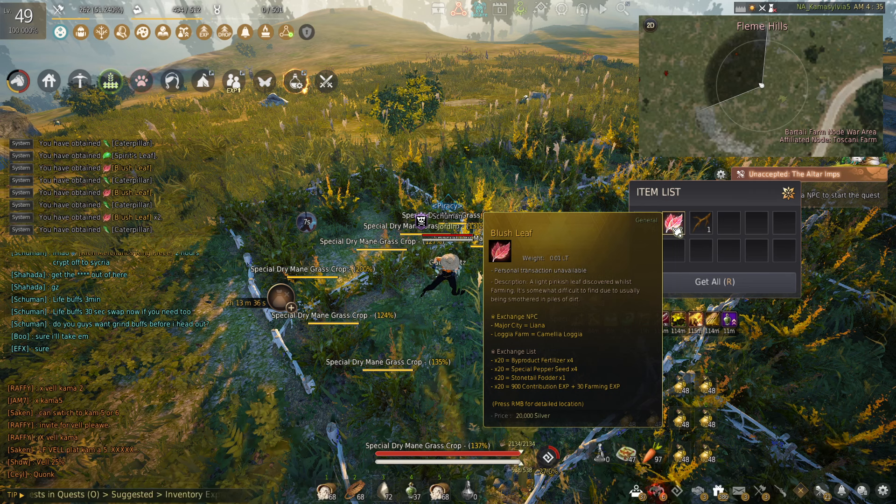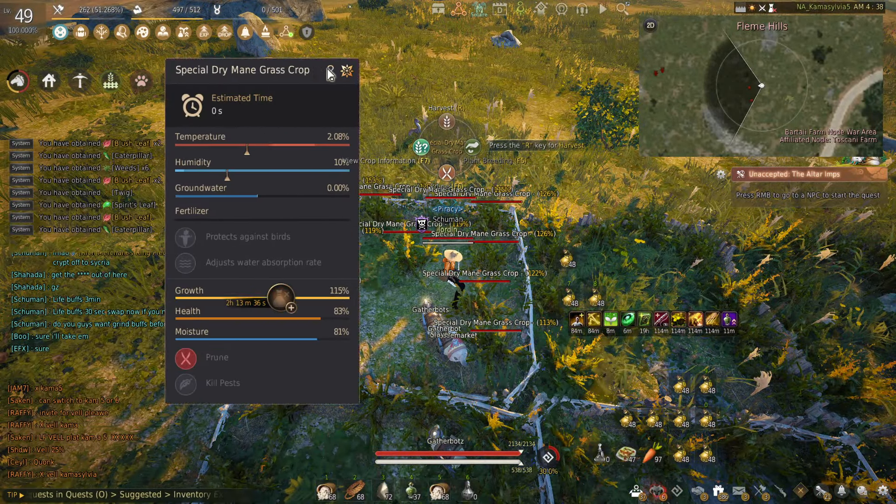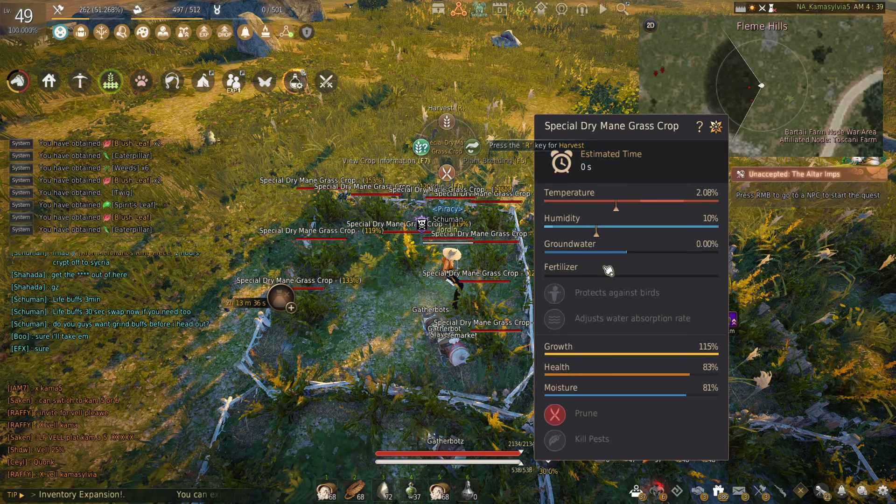What you're going to want to do basically is you're going to want to kill the pests or prune in order to get these blush leaves. When you get 20 of them you can exchange them for contribution XP and farming XP.